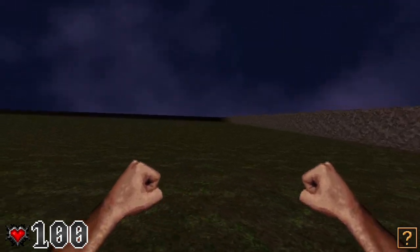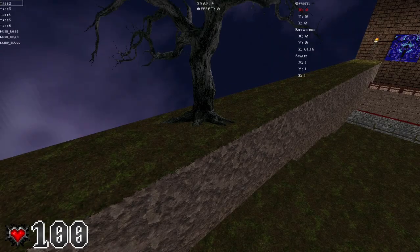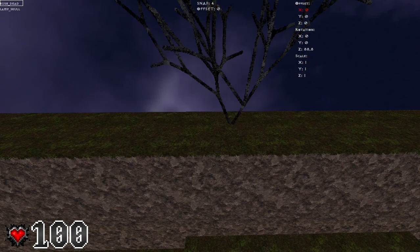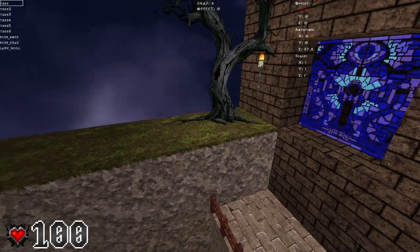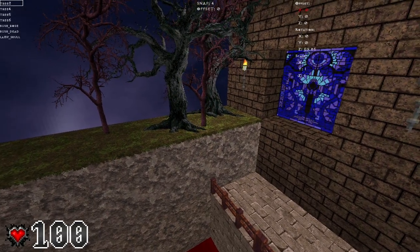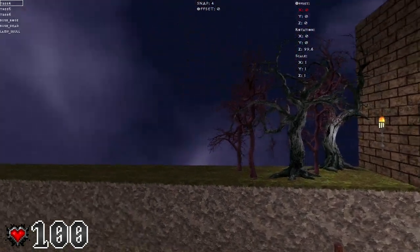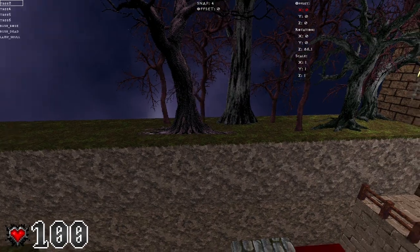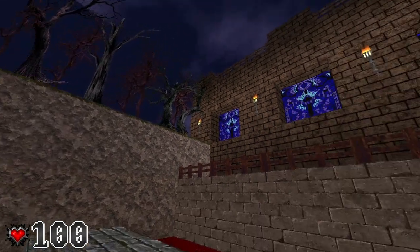Down there's a bunch of nothing, but I'll show you the plan. I built these boundary walls so you don't see the empty void. The plan is to have trees along these walls — I have a few different trees and a bush, dead bush. I'll place a bunch along the walls with slight variations so it doesn't look so weird. When I'm done, there'll be a bunch of trees on top of the boundary wall so it looks a bit spooky.